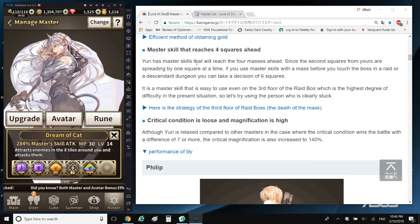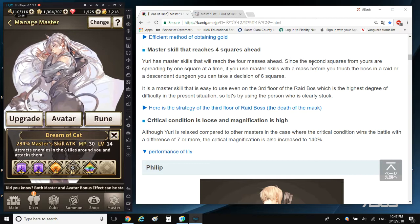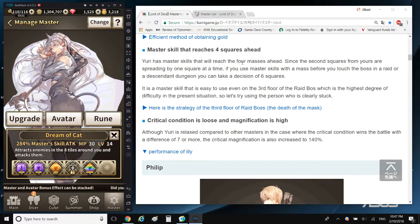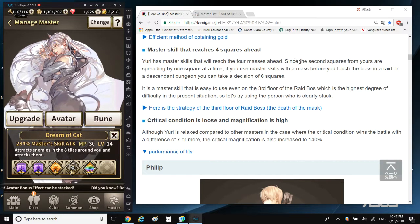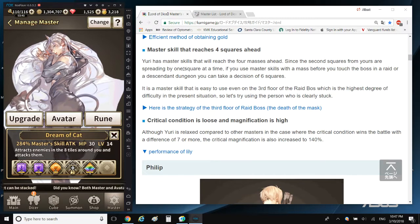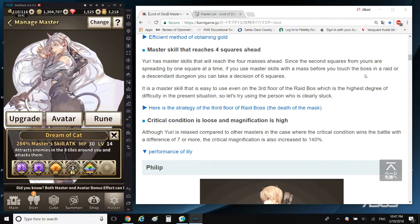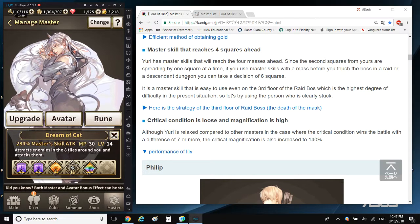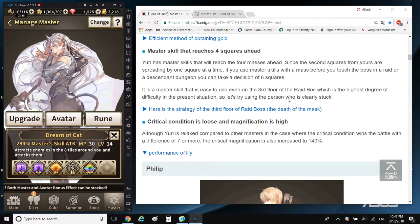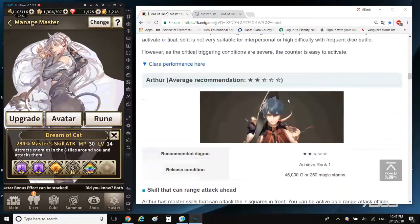So Yuri has master skills — this is a Japanese translation so I think what it's saying is that Yuri's master skill is what makes her better than the other masters. Since the second scores from Yuri are spreading by one square at a time, if you use the master skill before you touch the boss in a raid or descent dungeon, you can cover a decision of six squares.